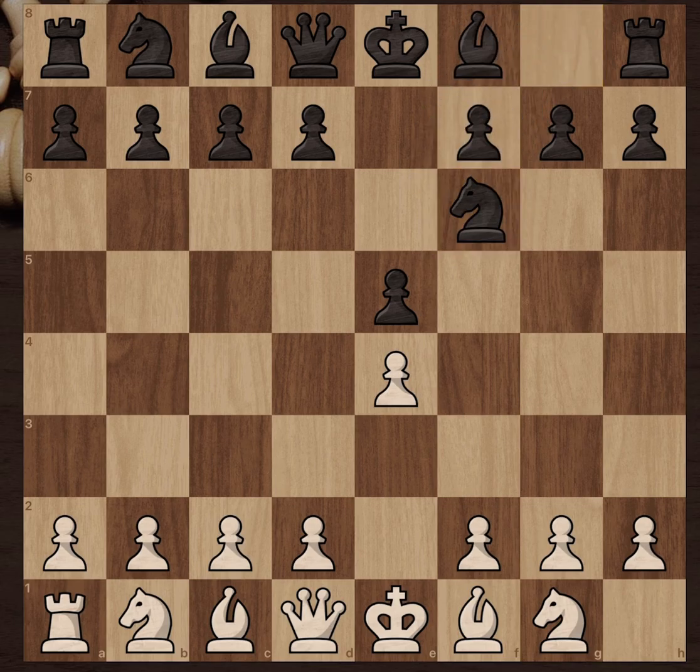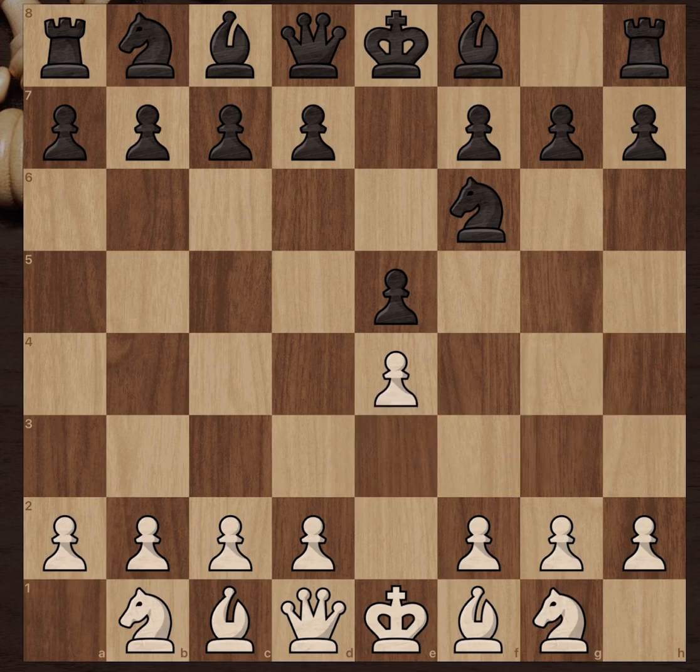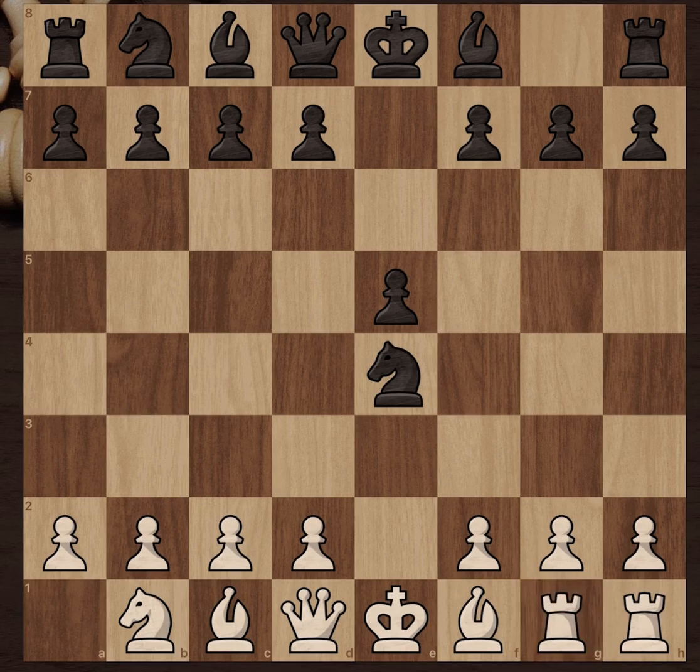Then you're just gonna develop a knight and attack their pawn. And then you sacrifice the other rook, and then they take it because it looks free — but actually it's not free.